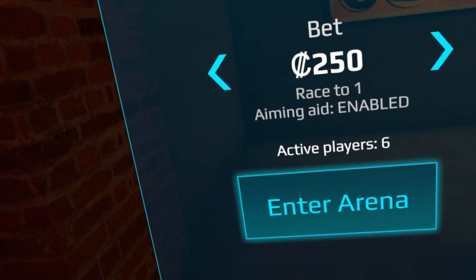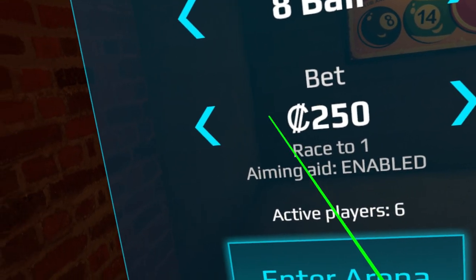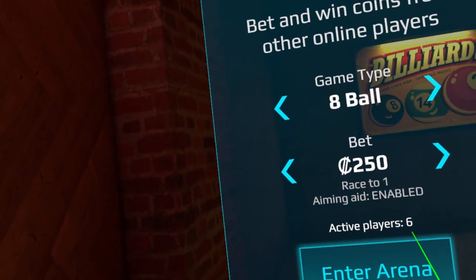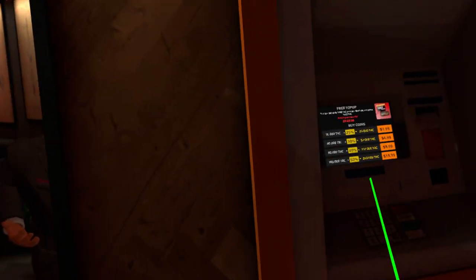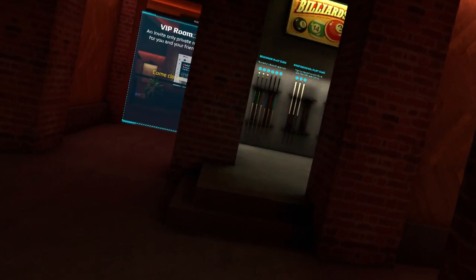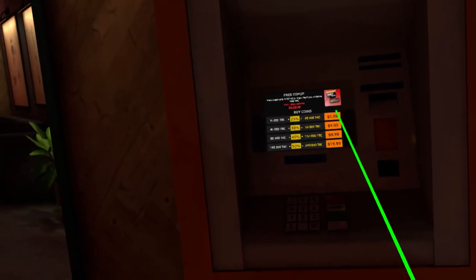Right now there are six active players betting. It starts off at $250 — that is the minimum bet just to play in the Hustling Arena. So that would be four free games you can play each day if you go below 1,000, and then you'd have to spend real-life money to keep playing.